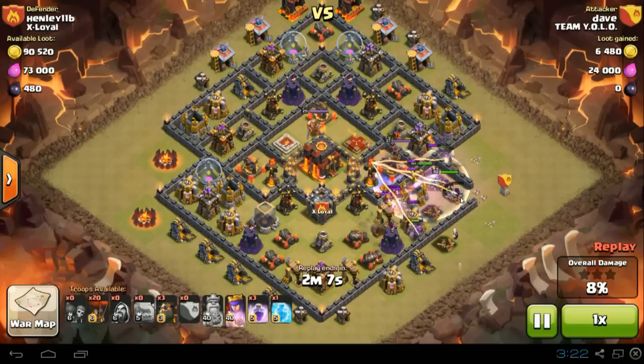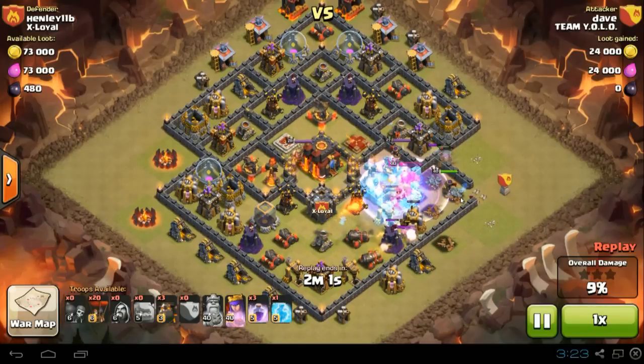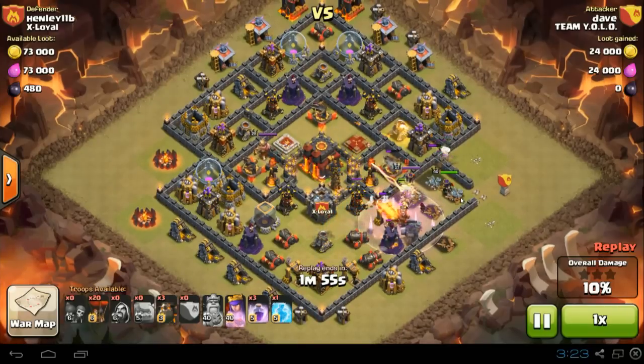Now the clan castle troop is out, so the Barbarian King is going to handle them. The Barbarian King is about to die but he's pretty much done his job — he's broken through the structures and killed the clan castle troops for the Queen to destroy the rest.